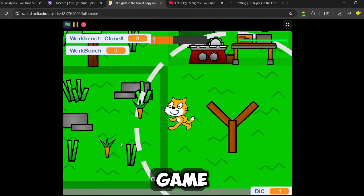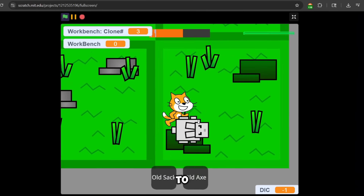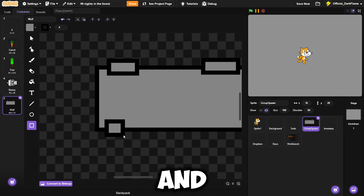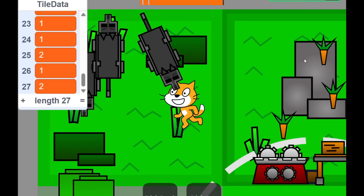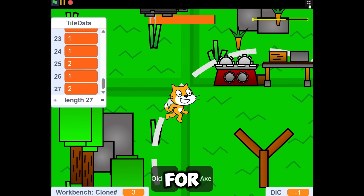Now that we got the workbench and bunny in the game, we've basically got a basic survival game down. Time to spice it up — we're adding wild wolves. I started drawing the body of the wolf and gave it some tiny legs, painted the middle a little darker, and boom, we got a wolf. Back to coding, I made them move and bite if you get too close — they do a lot of damage, so you really gotta watch out.